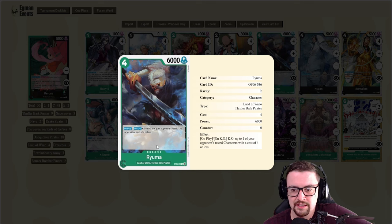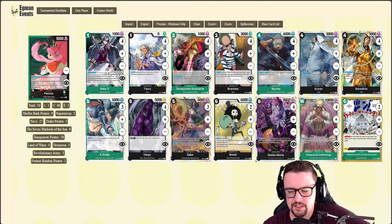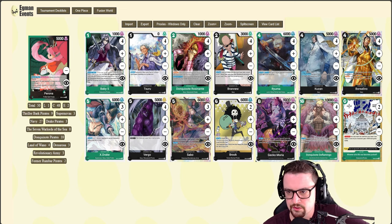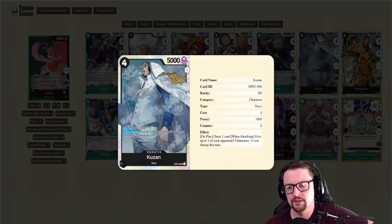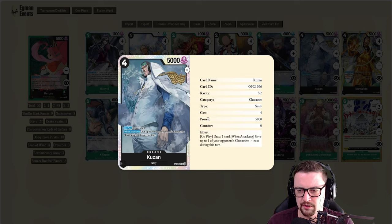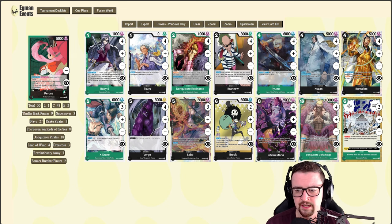Four-cost Kuzan is a really annoying card for your opponent to deal with. They have to swing very precisely to KO it or use removal that isn't KO-based. If your opponent swings incorrectly, you just let this card go and KO one of their rested characters — unbelievably powerful. It's a 6k body easily put into trash through Sabo, the zero-cost event, or Brand New. I run it at four; I've seen lists at two, but I think two is a little greedy. It does work in the Yellow matchup, the mirror, and against mono-black Gecko Moria.